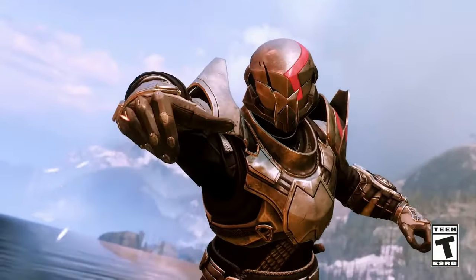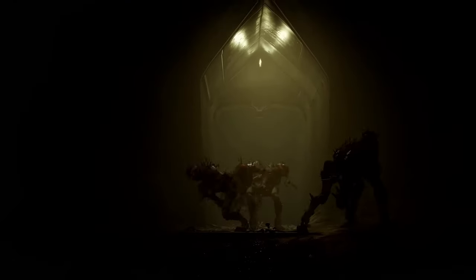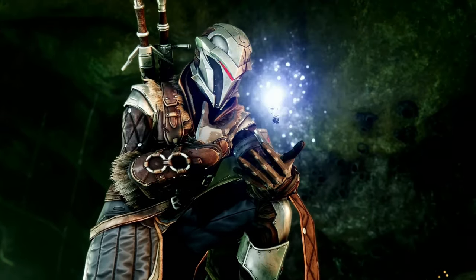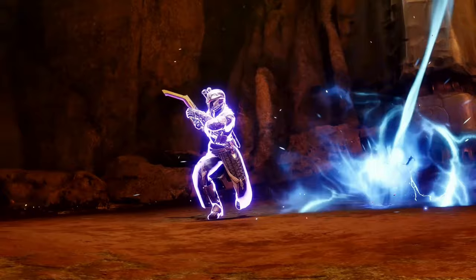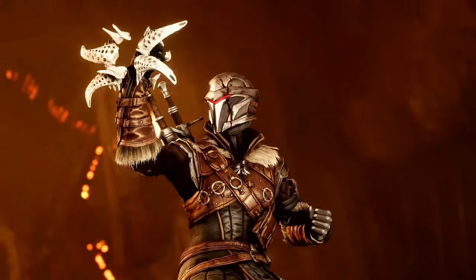Guardians, welcome to another episode of Destiny 2 Builds. Today we're delving into the Dark Abyss of Void Warlock, unveiling a build that will shroud the battlefield in darkness and weaken everything in its path. With Void Souls at your command, prepare to witness enemies tremble before you. But this build isn't just about darkness — it's about survivability, ability regeneration, and the relentless pursuit of victory.